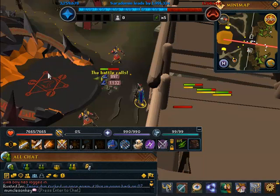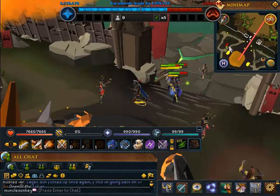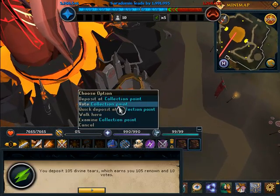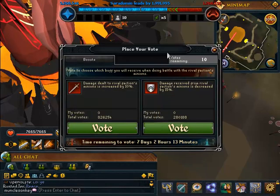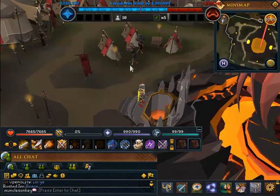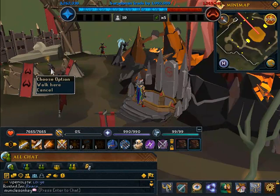The soldiers spawn here, and the Saradomin camp is up to the north of Lumbridge while this area is south of Lumbridge by the swamp. Once you have a fair amount of divine tears, you just deposit at the collection point, which gave me 10 vote points. You can use those vote points to vote for either extra damage dealt to minions or less damage received from minions. I believe there are also shops where you can spend your vote points as well.